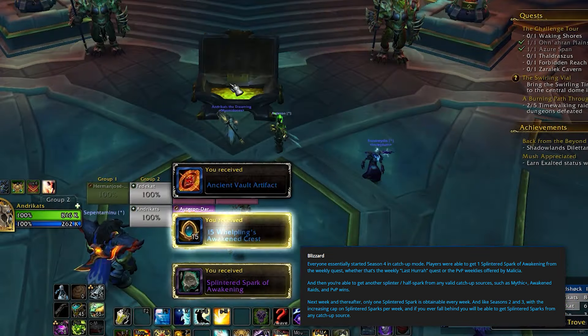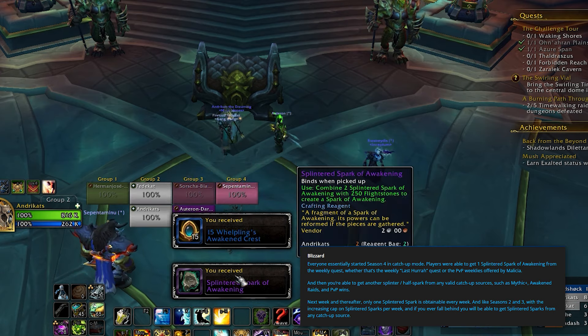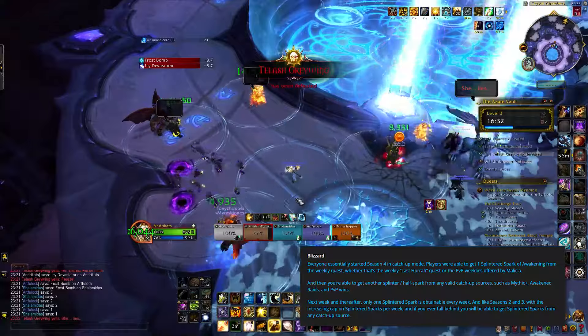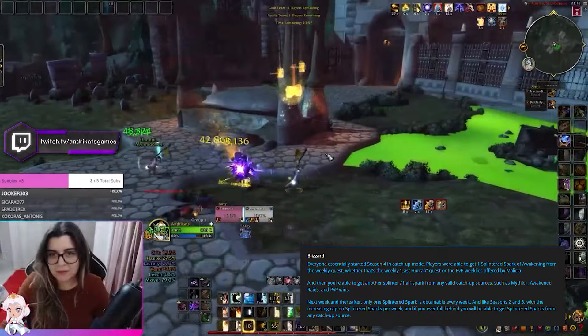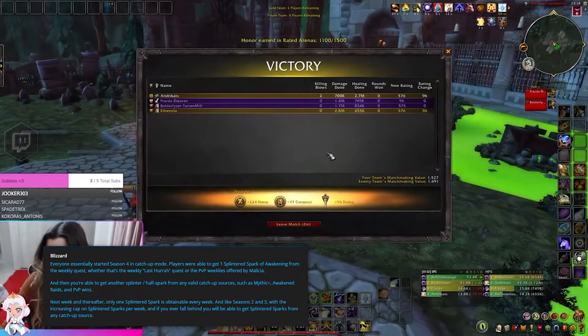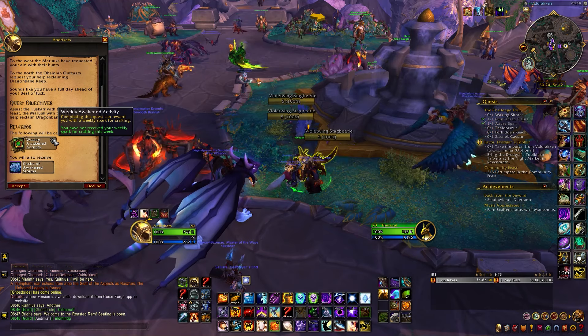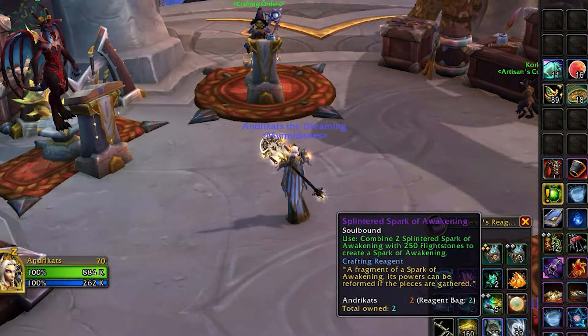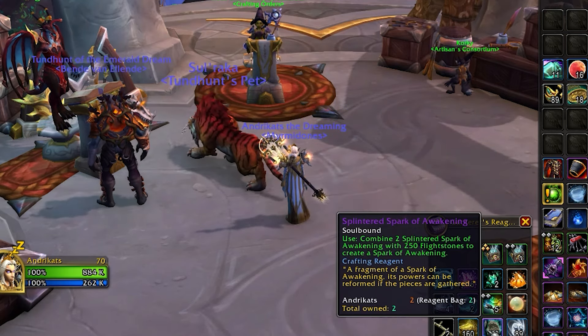There also appears to be a catch-up system in place, allowing players to earn additional Splinter Sparks if they missed a week — obtainable from completing keys, killing Awakened bosses, and winning PvP games. Just a side note: the first week of the patch you can actually get two Half Sparks and create one full item, but from thereafter only one Splinter Spark can be obtained each week.